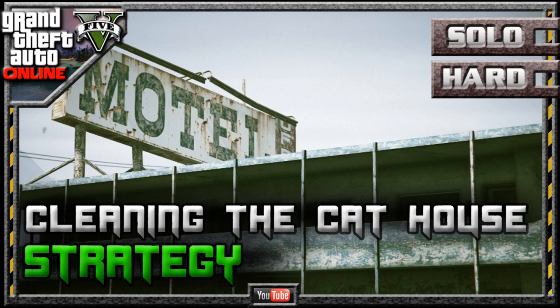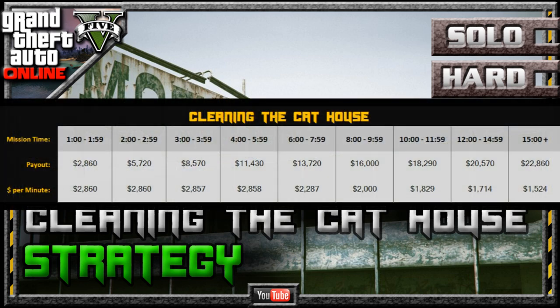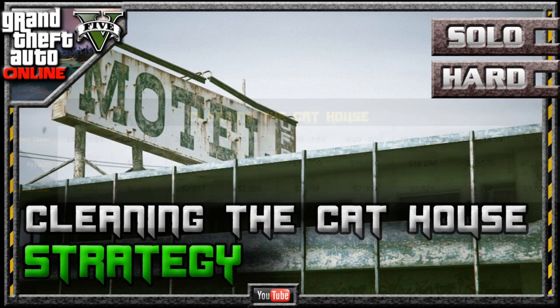Before we take a look at these two methods, let's take a quick look at the payout. If we complete this in three minutes we'll get $8,570, four minutes $11,430, and six minutes $13,720. Those first two payouts give us a dollar-per-minute payout of $2,857, whilst the six minute payout drops by $500 per minute.